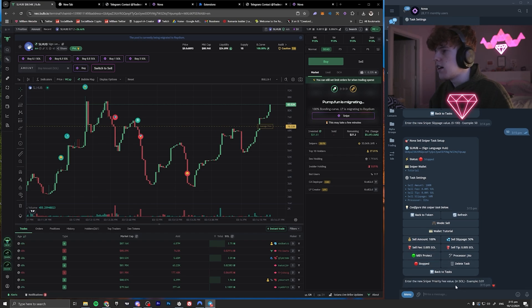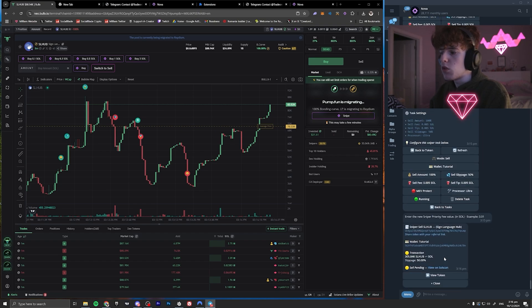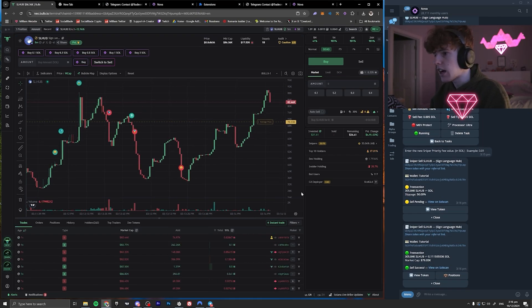We bought into something that just migrated — it's hit the migration range and is now migrating to Raydium. I'm going to use the sniper in Nova because of the amount of settings available. I put in the contract address, clicked sniper, swapped the wallet to the tutorial wallet, set the mode to sell, sell amount 100%, sell slippage 50%, and fees at 0.005 — though for snipers you should probably use 0.05 or even up to 0.1 to get the fastest transaction. I set it to Ultra processor for maximum speed. And oh my god — it already sold before I even finished talking.